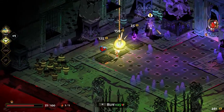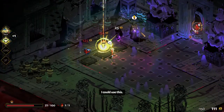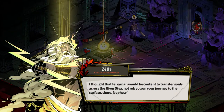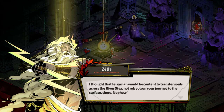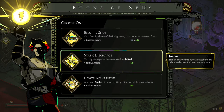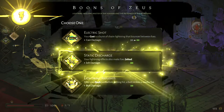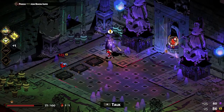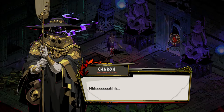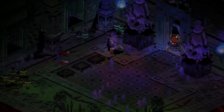I just barely can't afford these two. I thought that Ferryman would be content to transfer souls across the River Styx. Let's take this one — lightning effects also make foes jolted. Victim's next attack self-inflicts lightning damage to harm nearby foes. All right. Hey, Charon — if there happens to be something really horrible awaiting me beyond that door, give me a sign, won't you? Great.